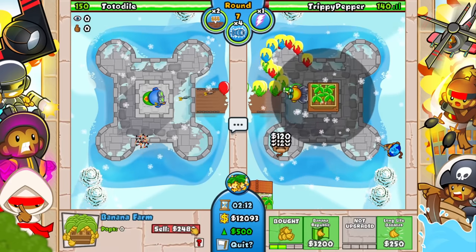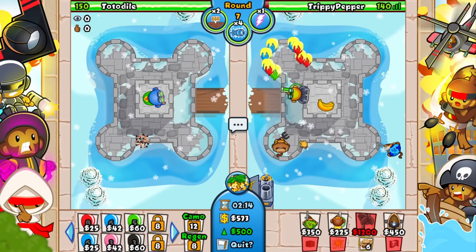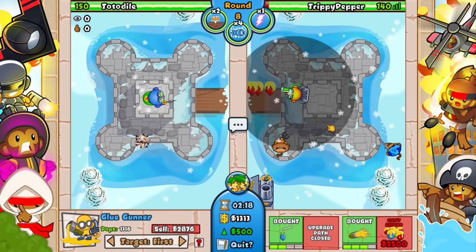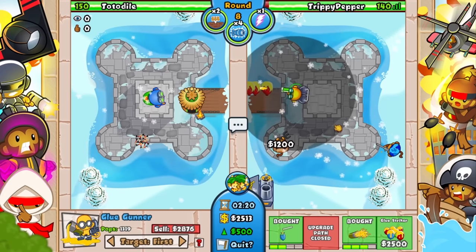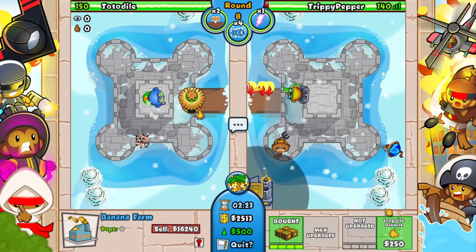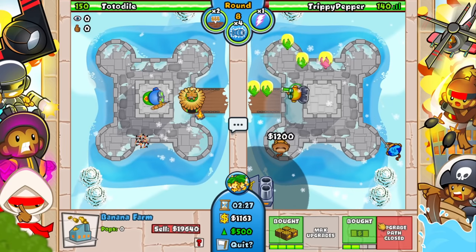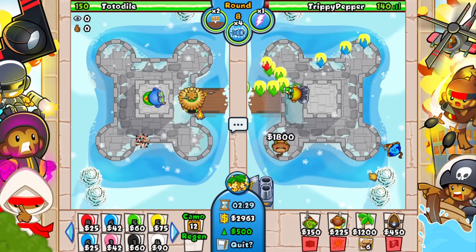We are around round seven and I think we are going to be able to afford our factory. Just before round eight — this is actually a really, really good defense right now. But of course if there are regen balloons — oh no, you can actually send them. Please Totodile, you're a nice Pokemon, please do not send me any regen balloons right now.